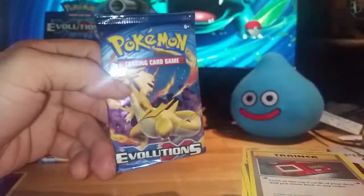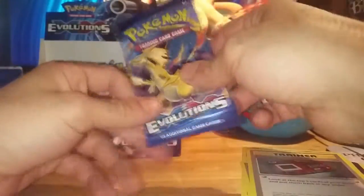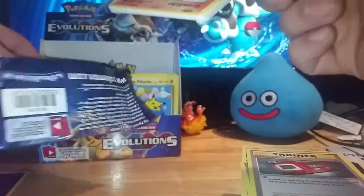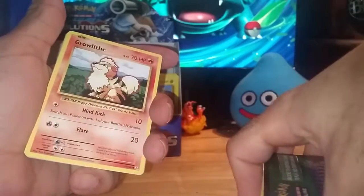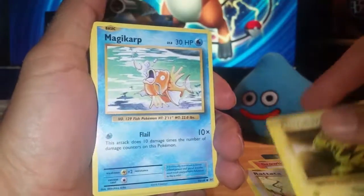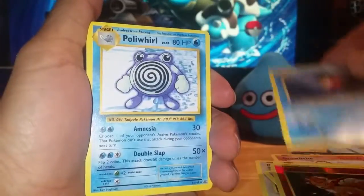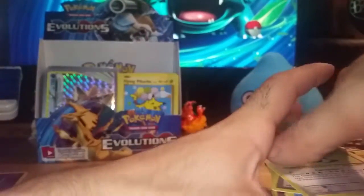Last pack of this booster box — can we get something fantastic? I still need that Imakuni's Doduo. I refuse to believe there were only three Secret Rares in this box, but this has been a fantastic box. Hoping for a Mega Mewtwo EX — but it's another green card. Growlithe, Rattata, Electabuzz, Magic Heart, Drowzee, Reverse Full Picks, Starmie, Poliwhirl, Full Heal, and a Porygon. Only three freaking Secret Rares in this box.